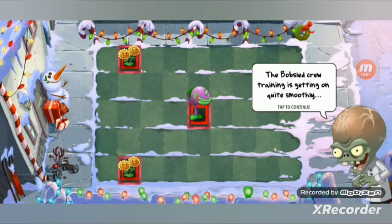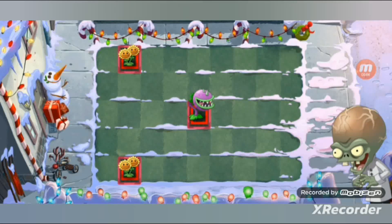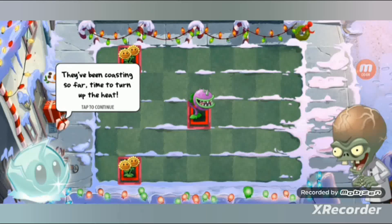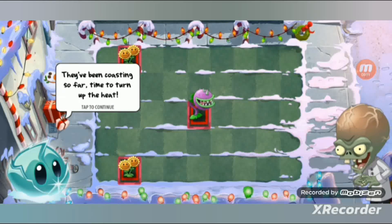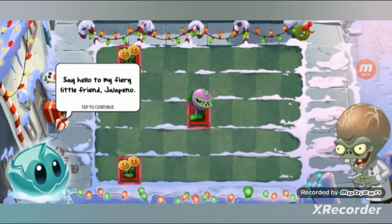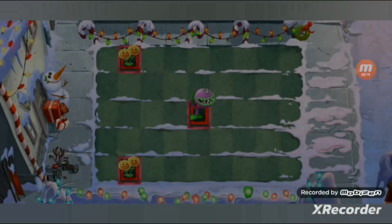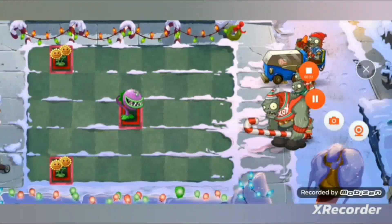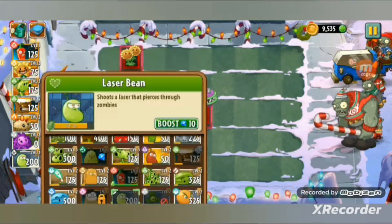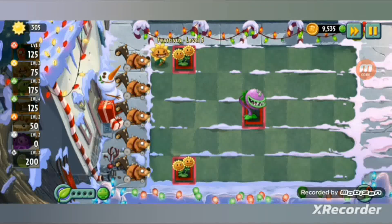Level five dialogue: the bobsled training is going smoothly, the ZMBIE gold medal is all but ours. They've been coasting so far - time to turn up the heat. Say hello to my furry little friend, Jalapeno! Jalapeno is the featured plant for level five. Now back to fire plants - or just regular plants, mostly fire.